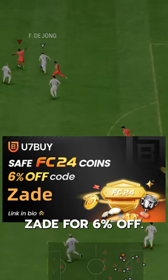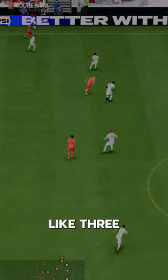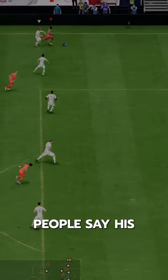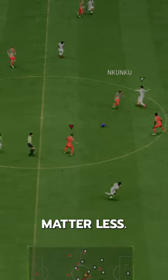If you need coins, go to U7Buy, use code ZAID for 6% off. Now he's one of those cards that would have been amazing like 3 months ago. People say his stats suck, but you also have to realize some players have an aura where the stats matter less.